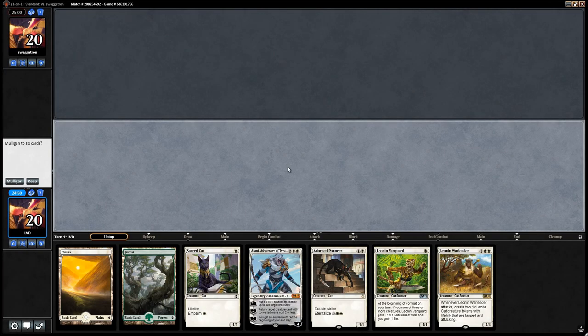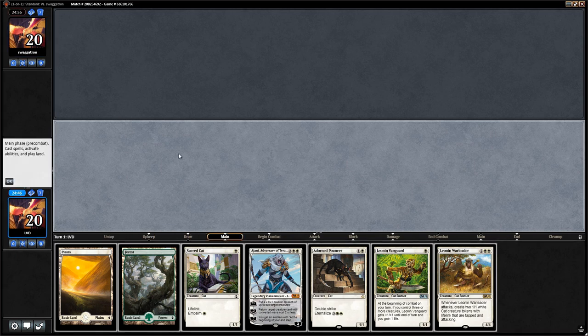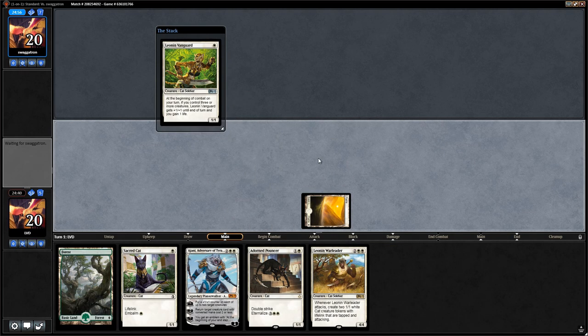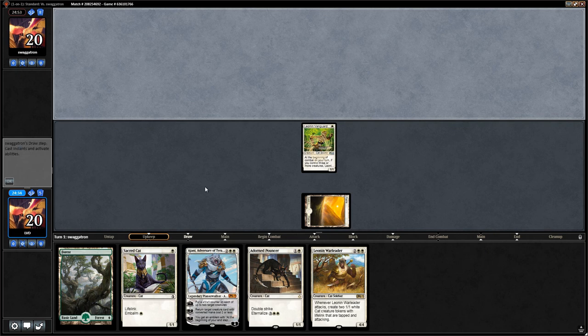Alright, we're on the play. This hand seems fine — could use some more lands but we're playing 25 because our curve is relatively high. We'll lead with the Vanguard since we don't care too much about life gain right away, and by going Pouncer into Sacred Cat we'll attack for one more damage with the Vanguard as opposed to leading with the Sacred Cat.